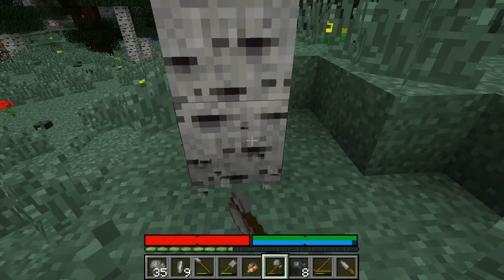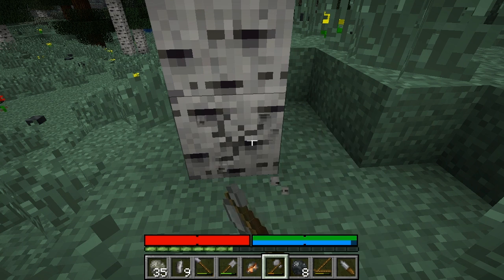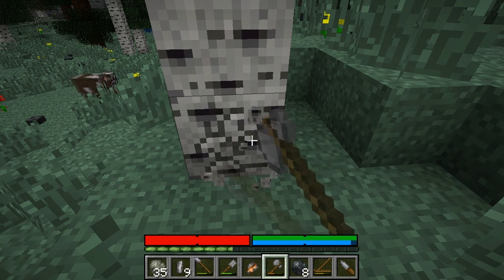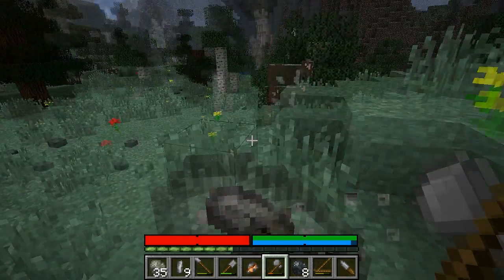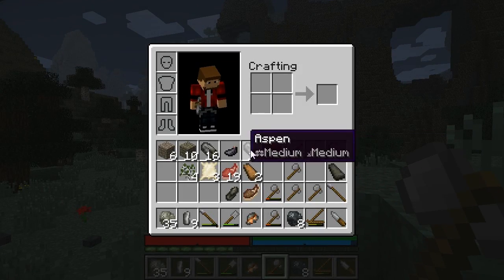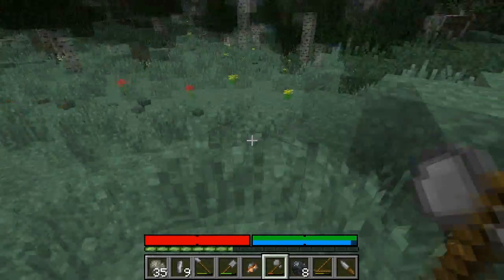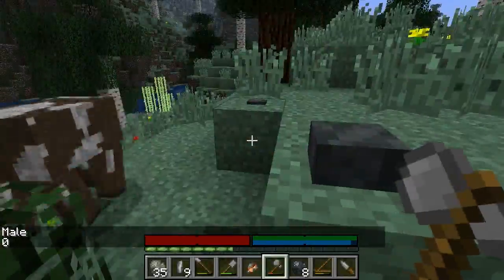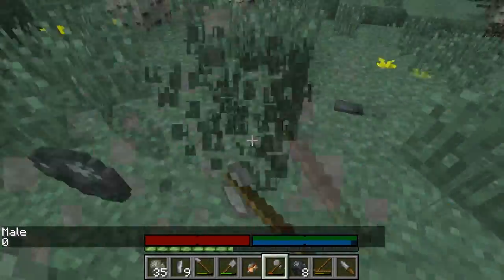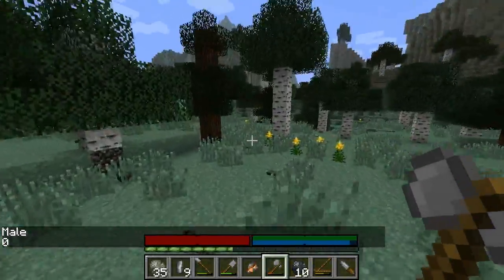I probably should be breaking some branches as well to get sticks and some saplings — maybe get a little tree farm going. The amount you can carry is also reduced, so let's see how these are stacking. Only in stacks of 16, and I think that's true for everything quite large. This is cows — again a male. It's a femaleless area; every animal here is going to go extinct.